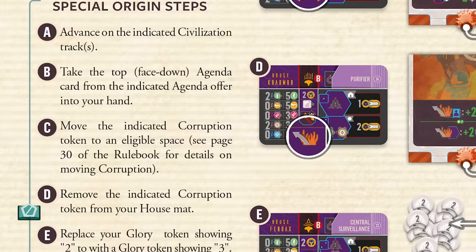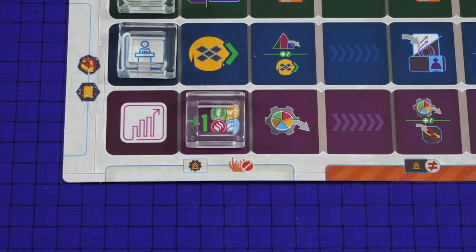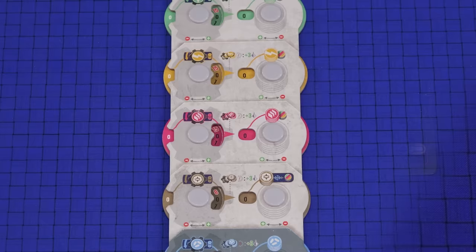Your origin card may also have some additional setup steps. One very important thing about any of these additional things that you might start with is that any bonuses you would normally get for these has already been calculated into your setup totals. For example, if your origins card tells you to advance on one of your civilization tracks, just move the marker — do not get the bonus for the space that you moved on to. An exception to this is if you gain any bounty tokens: take those at random from the supply, gain the benefits of them and then place them to the left of your house mat.